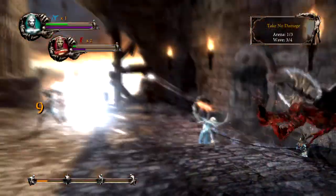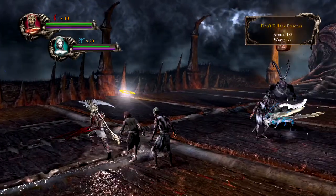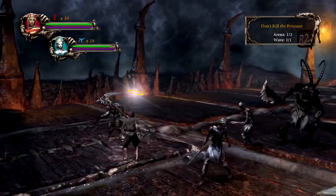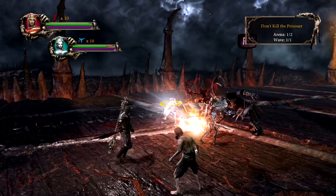During a two-player trial, if either player runs out of lives, you will both fail the trial, so make sure you help each other out. When you are playing modes like Don't Kill the Prisoner in two-player, have one player distract the prisoner while the other player kills off the other enemies in that wave.